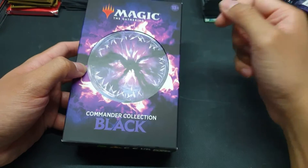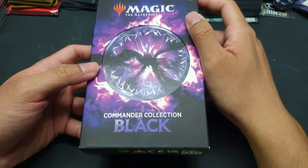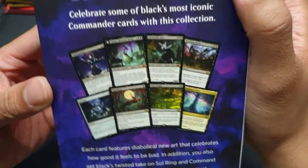I think the Spellbook series has somehow been replaced by Commander Collection Black. And as the title suggests, it consists of cards that are usually staples or playable in Commander.